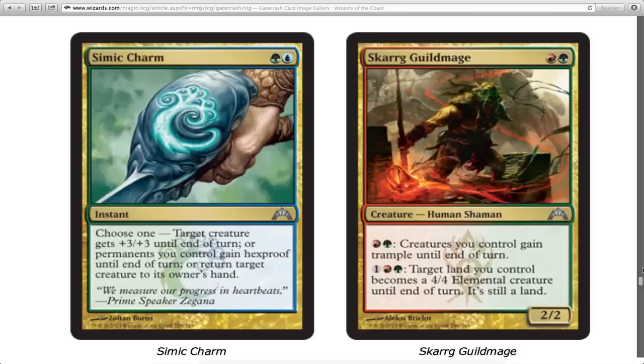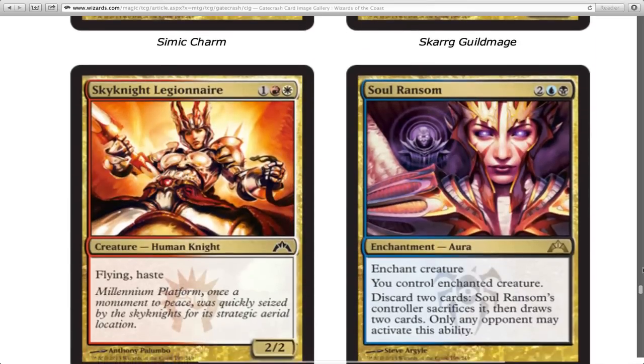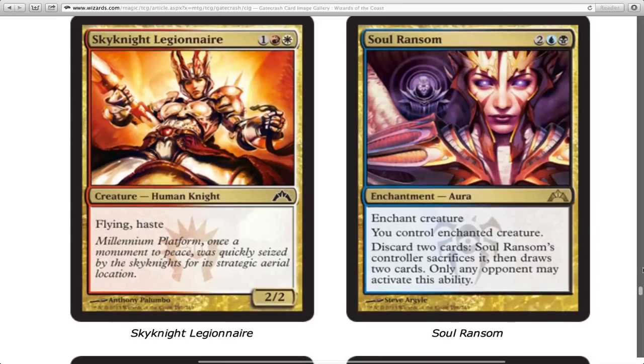Skarg Guild Mage — this little pirate buddy is going to give your creatures trample for two mana. Once upon a time your creature had to be blocked for a guild mage to grant trample — that wasn't even the guild mage, actually. The old Gruul guild mage wasn't great because both abilities cost four. This guy is fun. He also gives you a 4/4 elemental token, and you can still tap for land if you need to. They used to give +1/+1 and trample from a different guy for the same price.